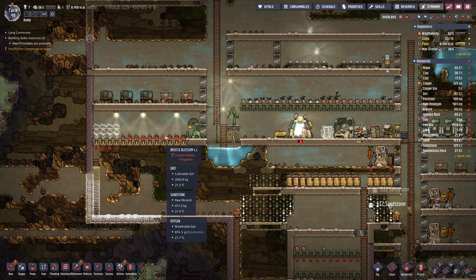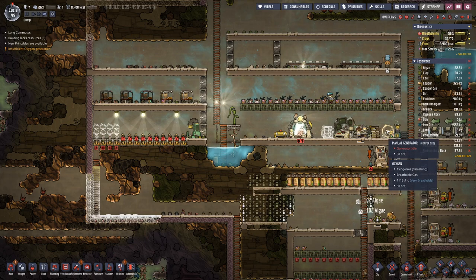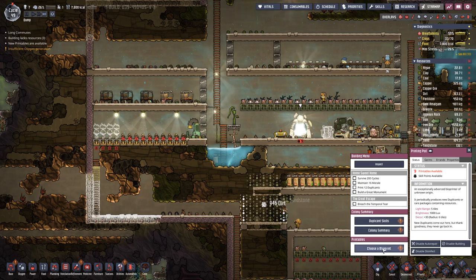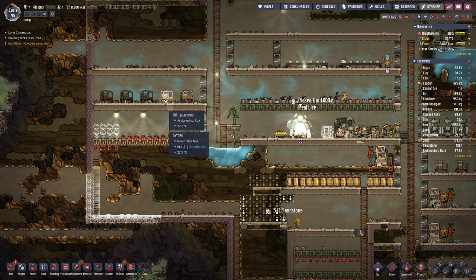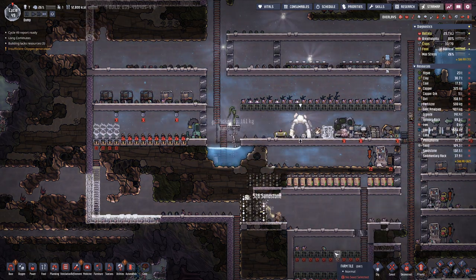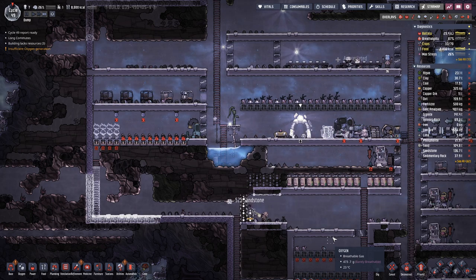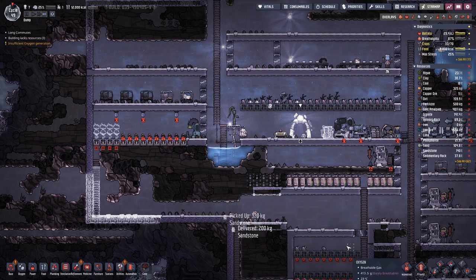For the blossoms to grow they will need constant light, and we will probably not have a duplicate constantly running on here. Let's see what we get — bristleberries! That can greatly help with our food shortage. As you just saw, it jumped quite a bit, so this should help us out for one or two days before we see the starving messages again.